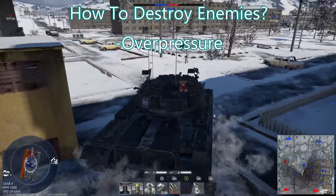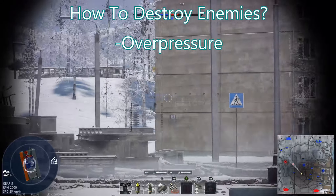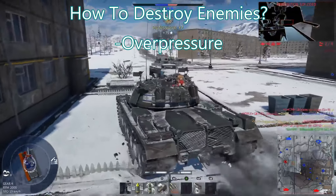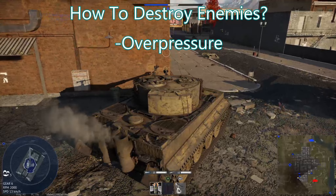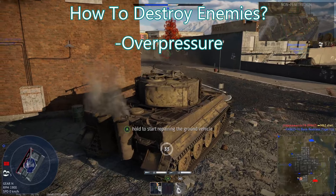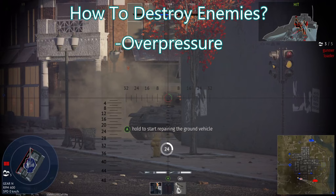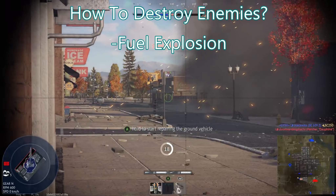The third way to kill an enemy is overpressure. This occurs when an explosive effect is powerful enough to hurt the crew even through the hull. Open-top vehicles can usually be overpressured even by fairly weak high-explosive rounds, instantly killing the crew regardless of where you hit them — which is why it's a good idea to carry a few HE rounds even if they're not generally useful. If your HE round is powerful enough, you can even overpressure some heavily armored vehicles, though this takes experience to get the hang of.